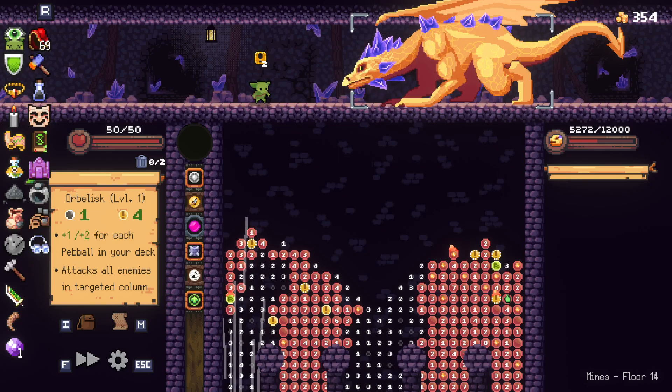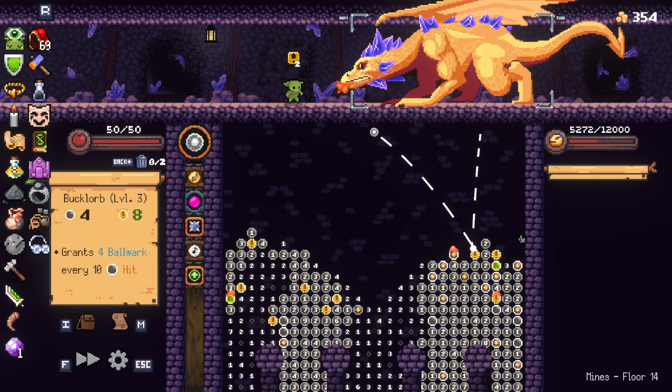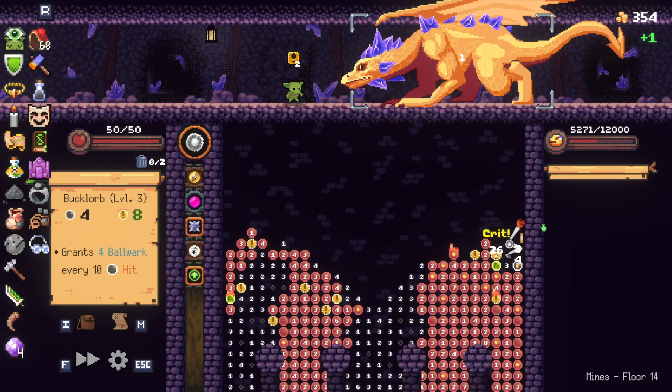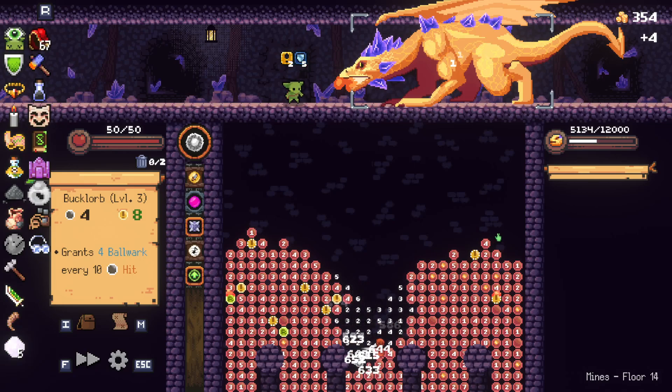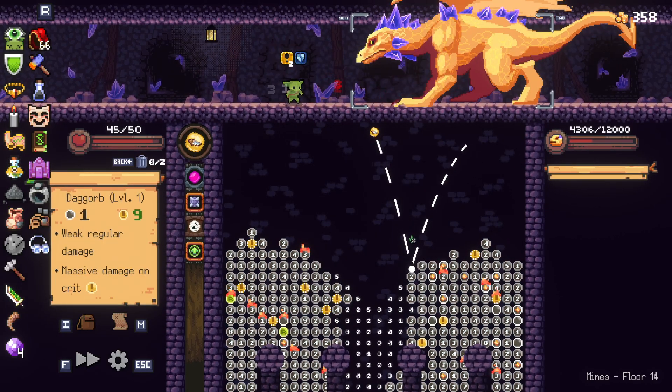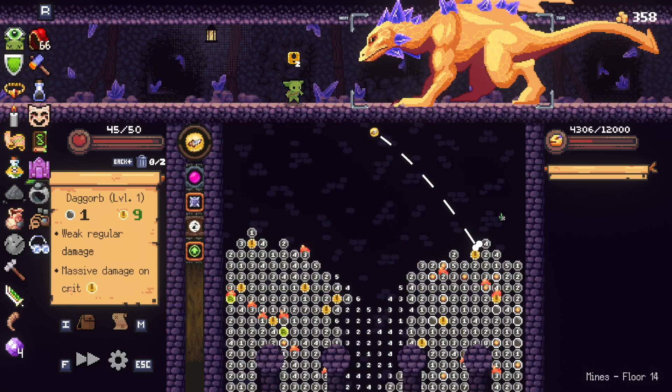We're somehow surviving. Just keep hitting pegs — that's all you got to do. My shield stopped him.